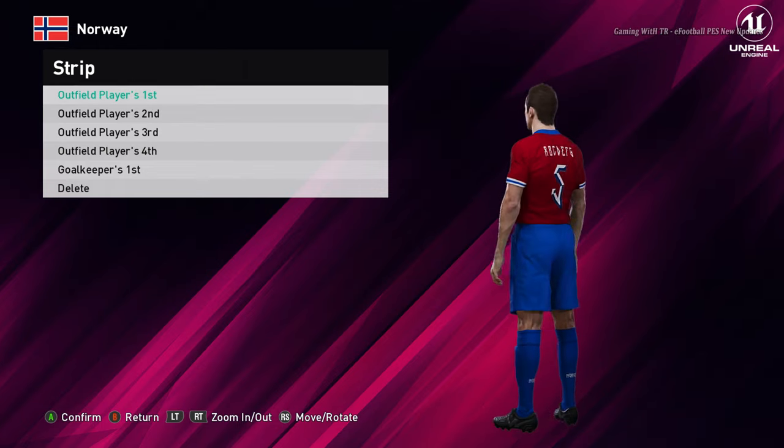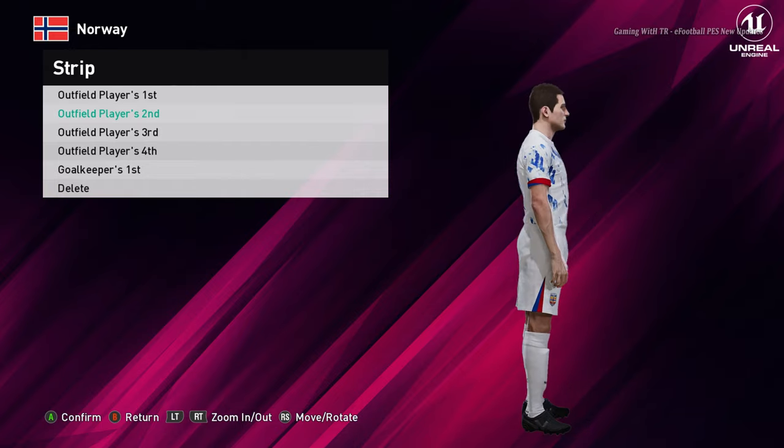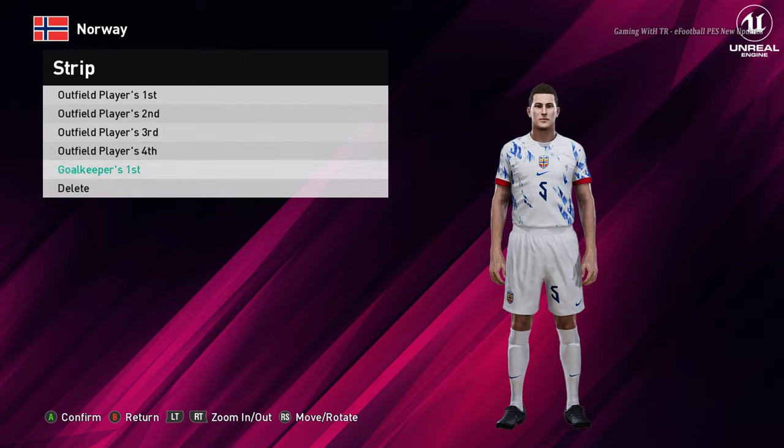Here is Norway. This is the home jersey of Norway, and this is the away — oh, that's cool, the design is pretty good. And here is the goalkeeper version.